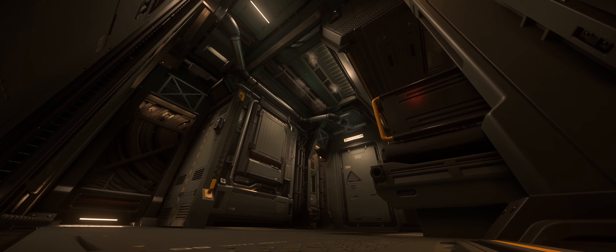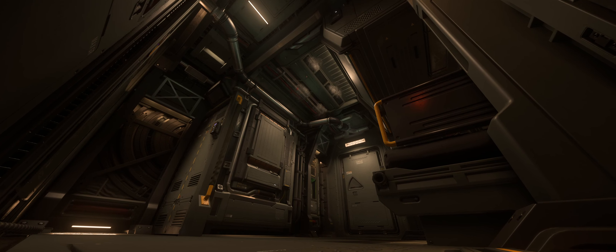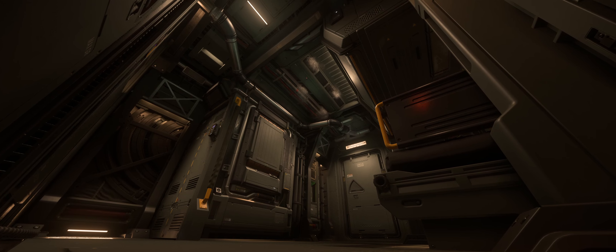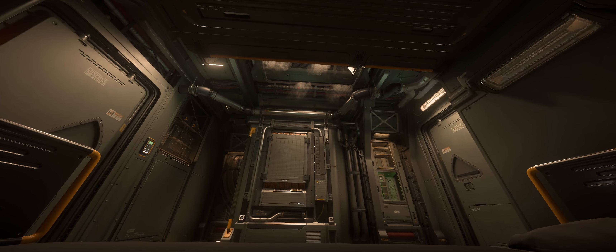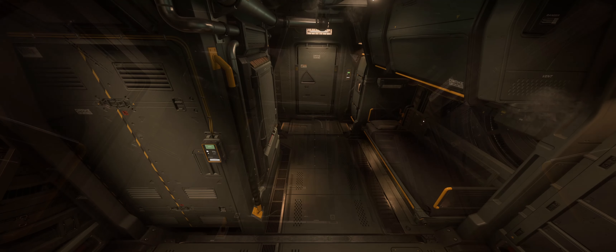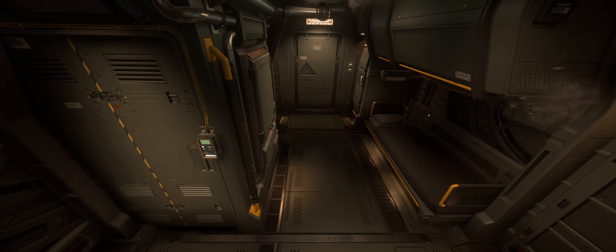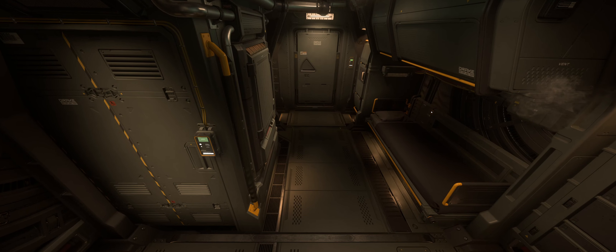Titan may have the advantage when it comes to its offensive capabilities, but the Cutter has the advantage when it comes to amenities. And as I said before, this is a rather odd situation for a Drake ship to be in, because the Cutter offers a number of quality of life features for your character, and Drake ships aren't really known for that. It has a combination shower-bathroom, a bed, and a storage locker, and it has shelving that lets you store additional items in a more physicalized way.